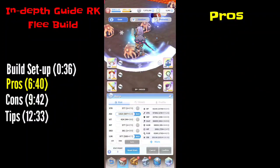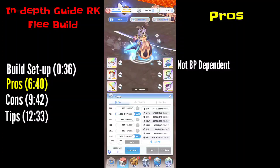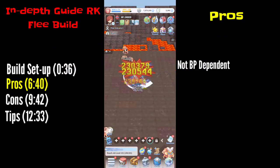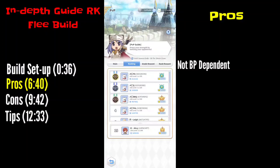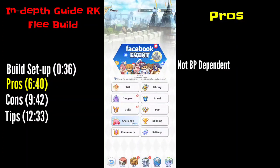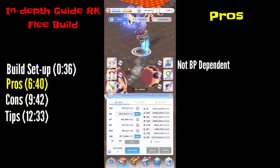Let's go over the pros and cons. First pro: it is not BP dependent. Right now I'm at almost 350K BP while the rankings on our server are around 400 to 500K. However, I can still compete. If you are using a flee build you can compete with high-BP players since you only rely on misses in PVP — no need to rush your gear trans.